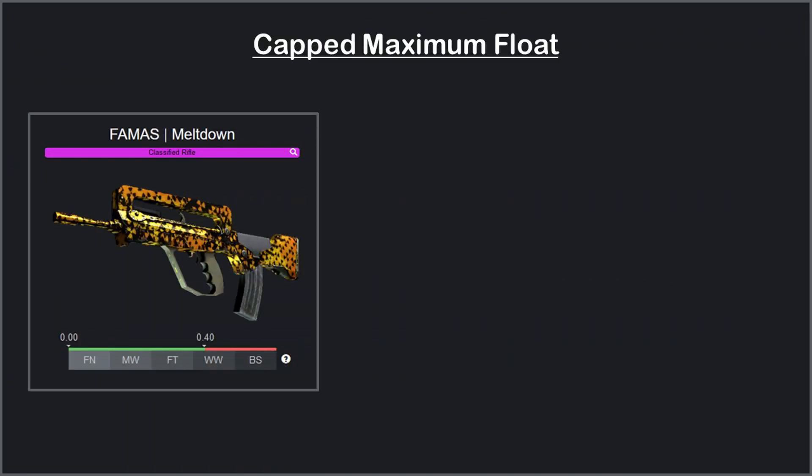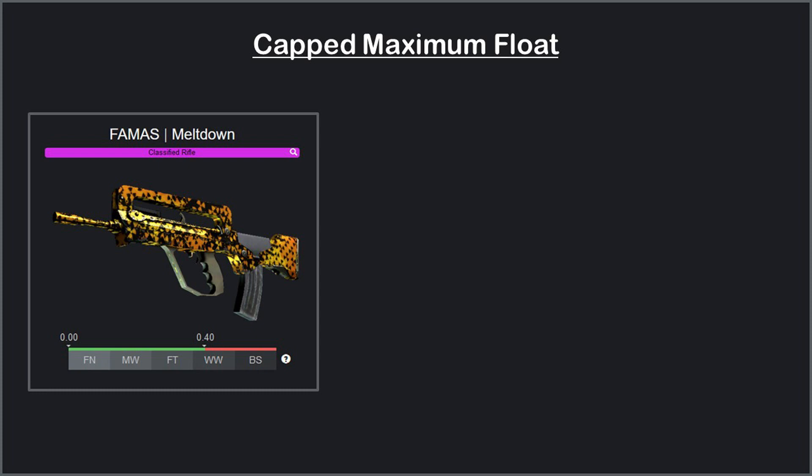For skins with only a maximum float cap, like this FAMAS Meltdown, we do the exact same process as the first scenario — dividing the max float for a given wear condition by the skin's maximum float cap. In this case, for a factory new output, we take 0.07 and divide it by 0.40, and we can see that we need our trade's average input float to be 0.175 or less to get a factory new FAMAS Meltdown. It would be the same process for minimal wear, only using 0.15 for the max wear condition.